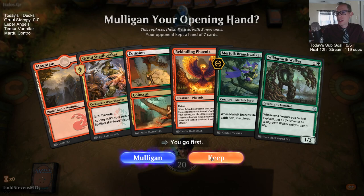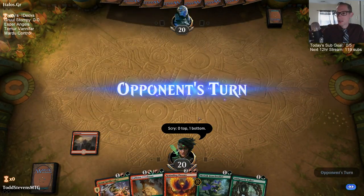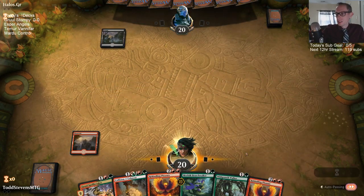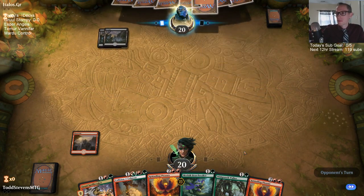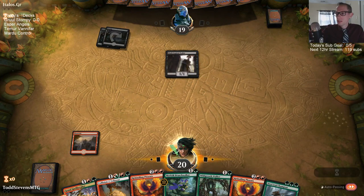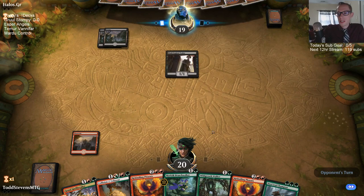I'm going to go ahead and keep this five-card hand; it's going to be pretty tough anyway. Since we have a scry — oh, I thought we were on the draw, which makes it worse. We have the Branch Walker that we could have had on turn two. We're a 24-land deck, not like we're playing no lands — we have 24 lands and 19 green sources.